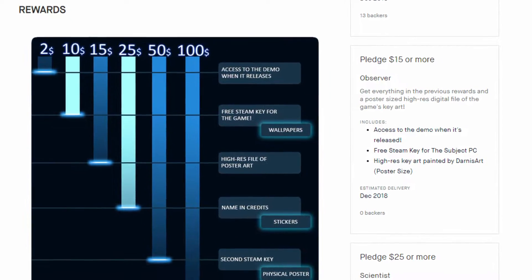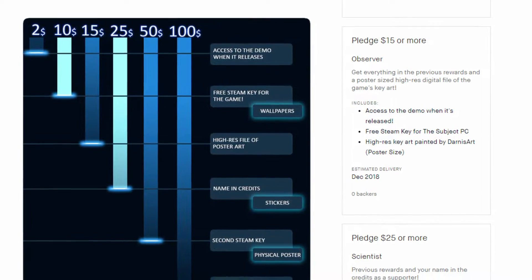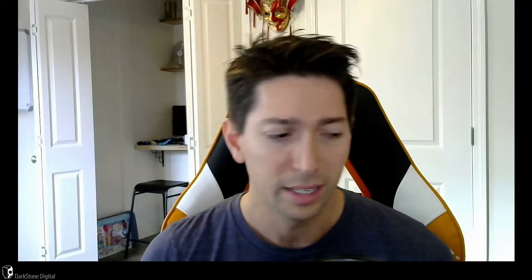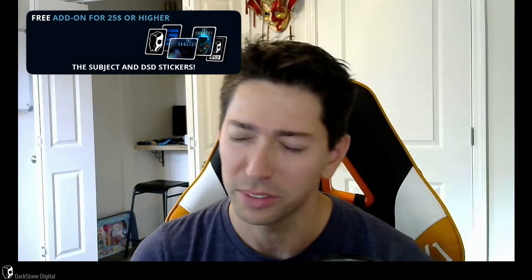Huge update. I added physical rewards. These are all add-ons — you can't edit rewards after the fact, my fault. There are stickers now at $25 or higher. You can go to the Kickstarter and figure it out.